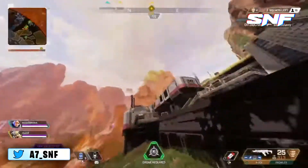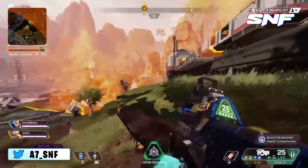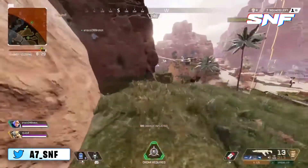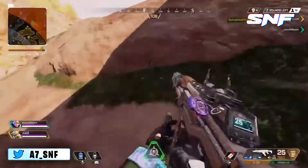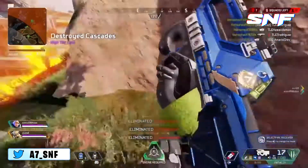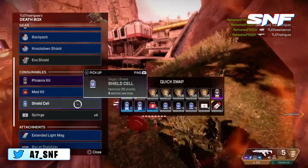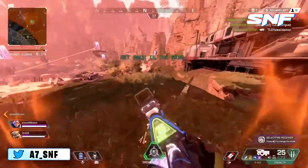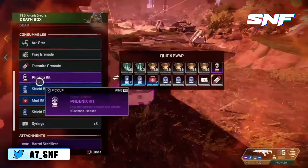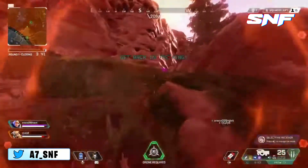The final issue outlined in the post relates to Crypto's ultimate ability, his drone's EMP blast. While the EMP can be a powerful ability, the user thinks it's too difficult to deploy the blast effectively and then follow up with his team to attack. The proposed solution would be separating the ultimate from his drone and giving him a separate EMP grenade — something Respawn showed off in the character's reveal trailer. Making his ultimate into a throwable would allow the EMP blast to be deployed without entering drone mode, tying back to the idea of making Crypto more mobile and able to contribute during team battles.